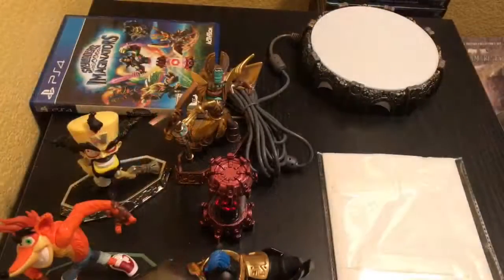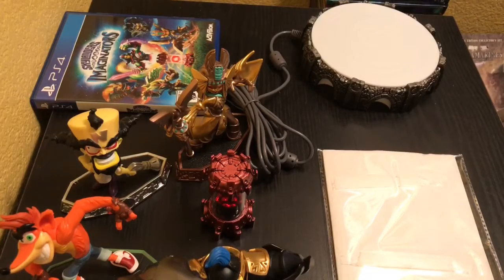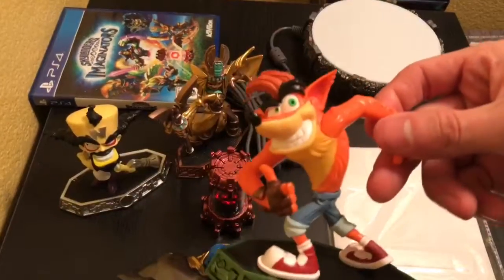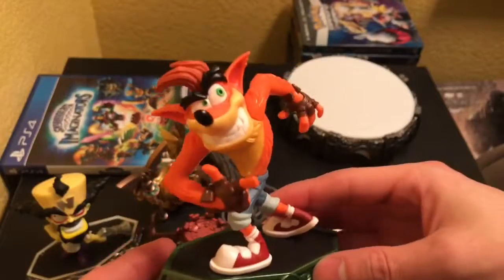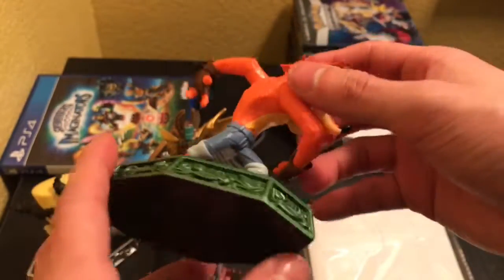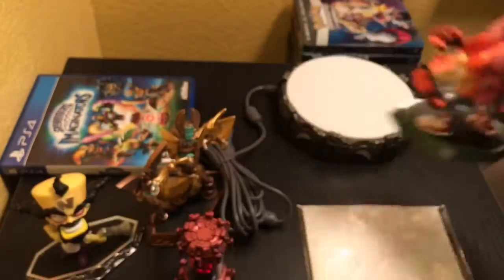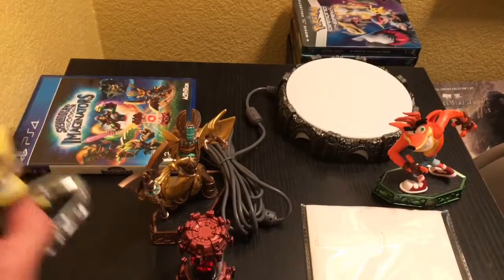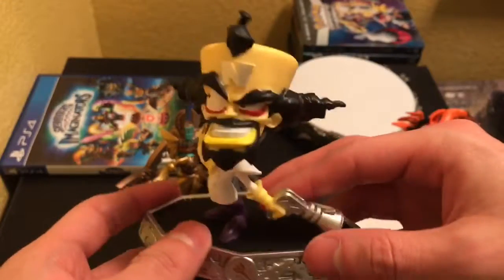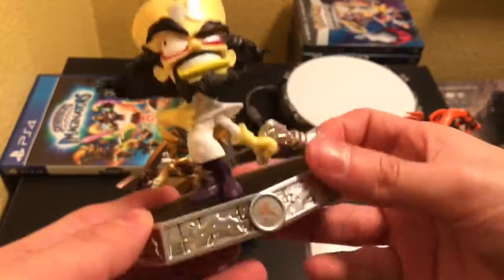Now that I got everything out of the box — that was kind of hard, these things are always hard to take out. Let's see what we got. We got Crash Bandicoot right there. The detail on him is not too bad. I mean, we didn't get really too much Crash stuff lately, so for coming back, not bad. Pretty cool to have. We got Neo Cortex right there. Pretty cool — I like the detail on him as well.